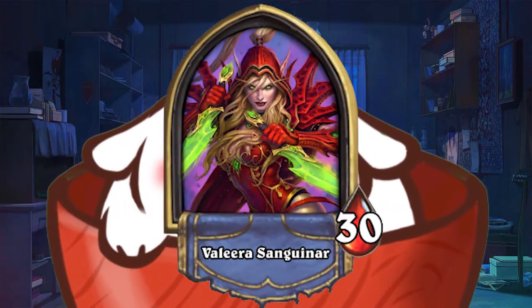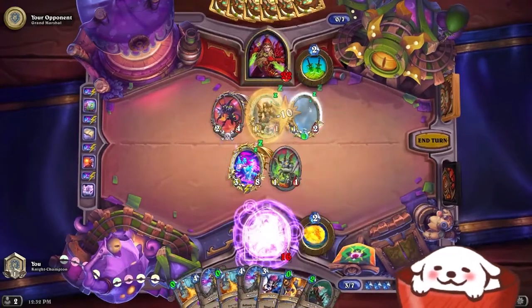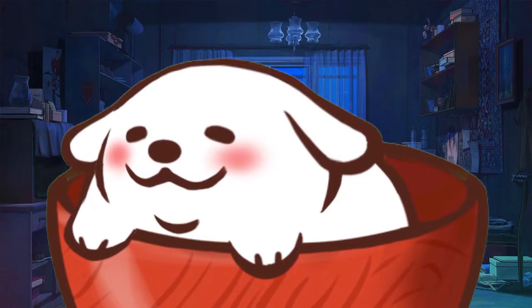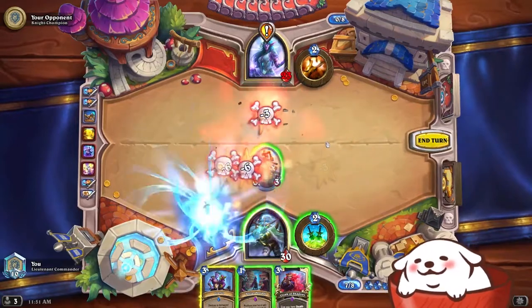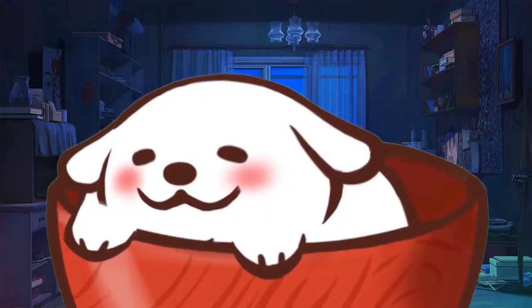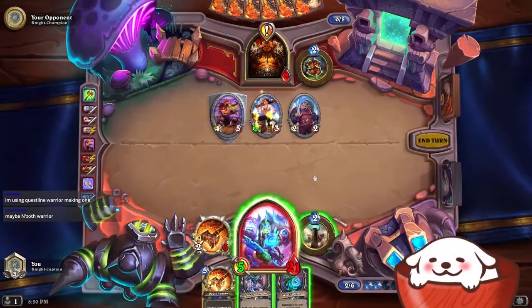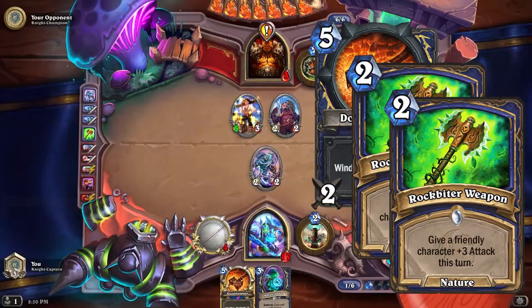You might have noticed I haven't mentioned the rogue class yet, and though rogue does have some aggro elements in their class, they're more known for their combo style of play. Combo and OTK decks are sort of an anomaly in Hearthstone decks. You could classify them as a control deck because their goal is to survive until they pull off their combo, but sometimes their combo happens super early in the game, so I've decided to put them in their own little category. In general, you can classify combo and OTK decks as control-adjacent. While in the first expansion, the best combo you could do is combine Doomhammer with Rockbiter Weapon and deal 10 damage with it — and if you were lucky you could have two Rockbiter Weapons and deal 16 damage. It's just something you need to be aware of.